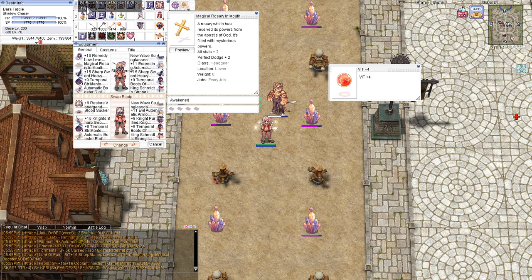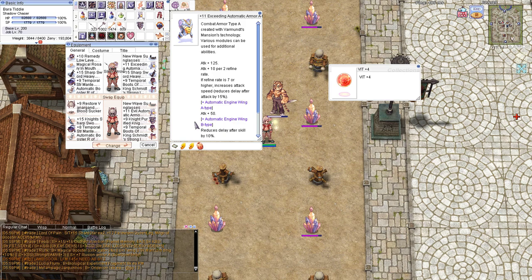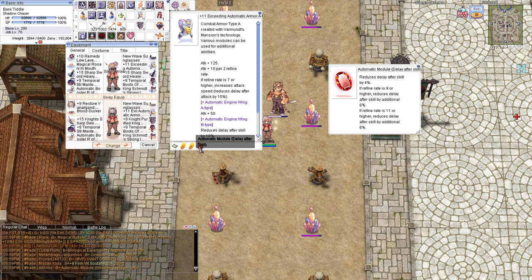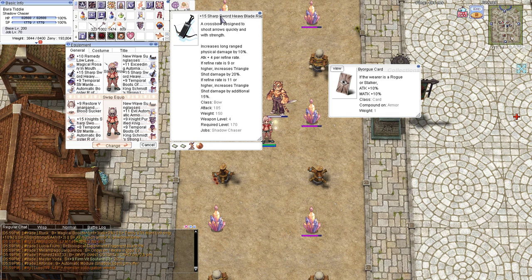The magic rosary mode is really good for the overall stats since Triangle Shot scales with ranged attacks. For my armor, the automatic armor — I used two angle shoot mods and the after-cast delay mod to get the final amount of after-cast delay that I need for max spam. With the Bule card because it's obviously 10% free attack, so it's always nice.